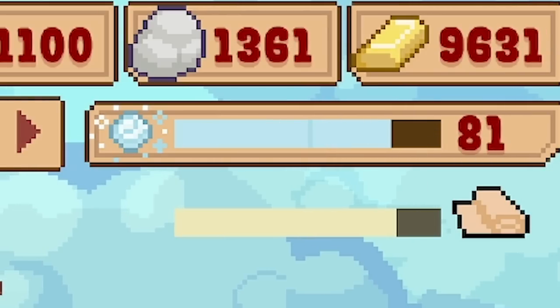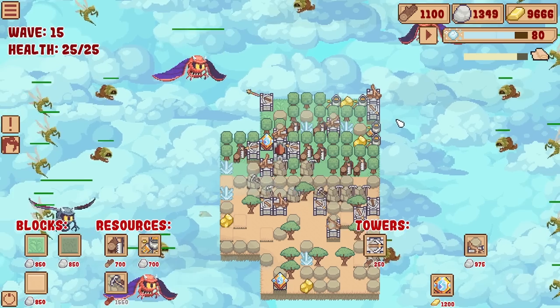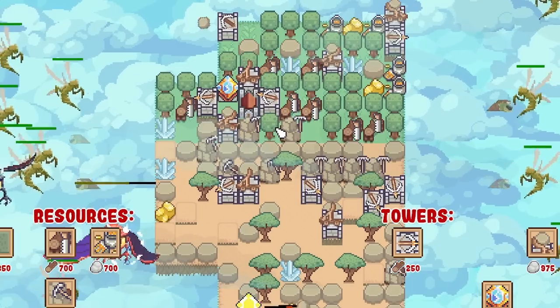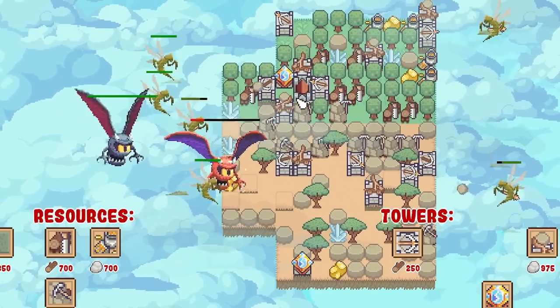Mana's not too bad - it is going down, but we seem to be coping. Enemies just keep on coming this round. We'll speed up and then hopefully we will survive. I think it's good.